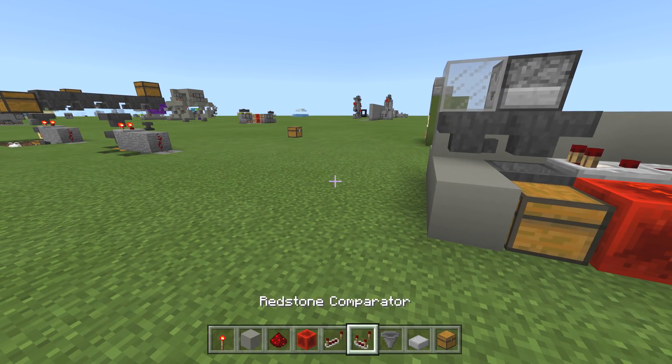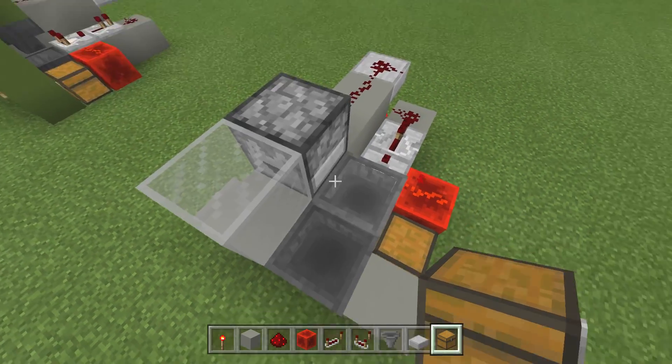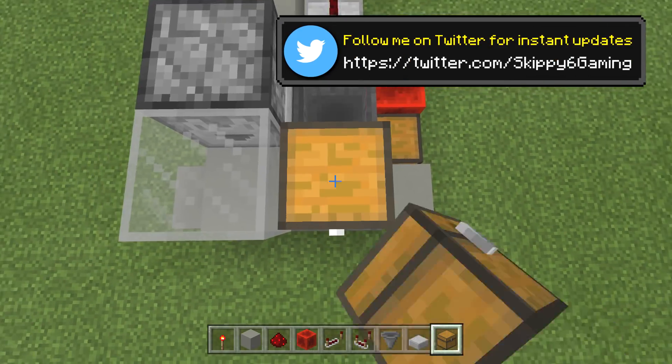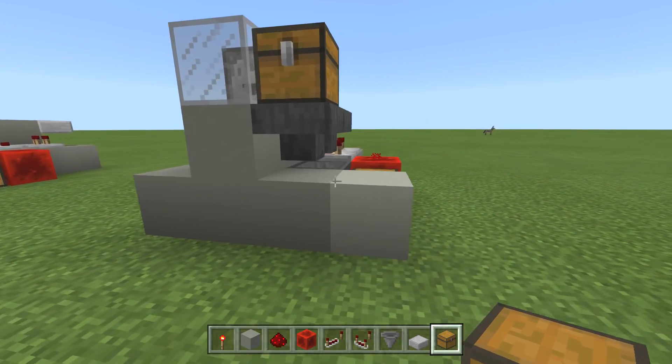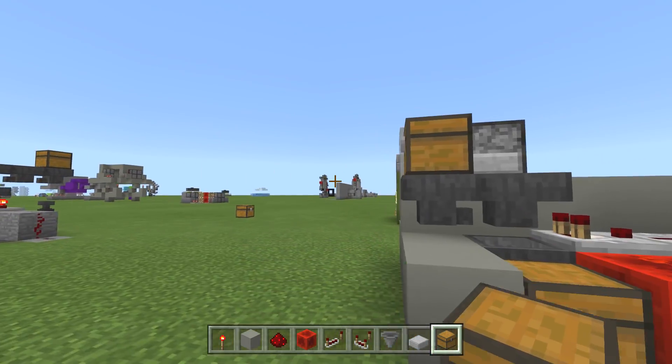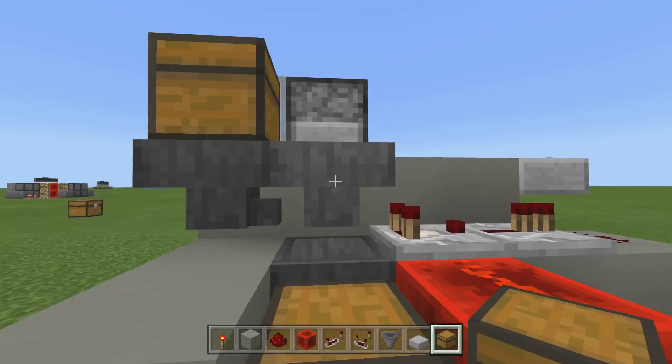Last but not least, put a redstone block right here with dust on top. That pretty much finishes the redstone. Let's go ahead and put our chest right here — this is where you place the payment — facing forward. And there you go, that's the guts of it. Now the last thing to do is set up this hopper right next to the comparator.